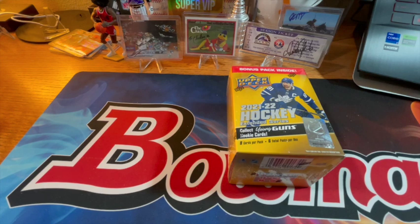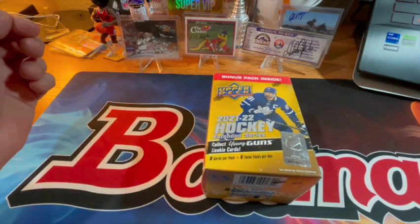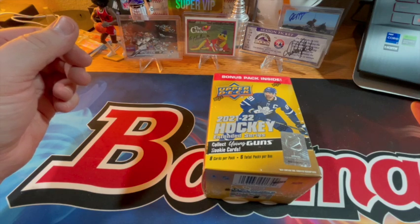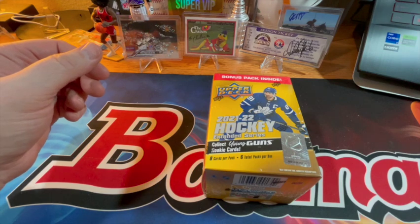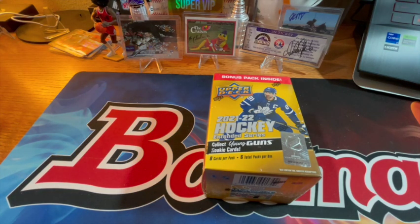They could stagger it for all I know. This box has the catchy Upper Deck bonus pack — 'inside information' on there, not sure who that actually fools. Eight cards per pack, six total packs per box. Five was what they considered their retail product before but that's not going to fly anymore — that's essentially the amount of cards you get in a hanger inside a blaster. To get the right return on investment you almost have to buy hobby 90% of the time.